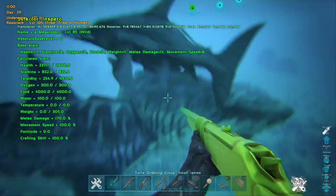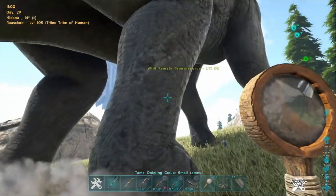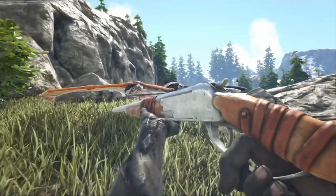You can use crossbows underwater as well. You can keep an eye on that torpor by throwing out a magnifying glass and seeing how close to knocking them out you are, because once you've maxed out their torpor, congratulations — you've knocked your wild out.